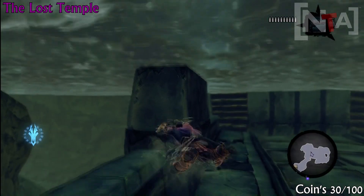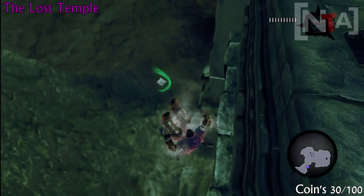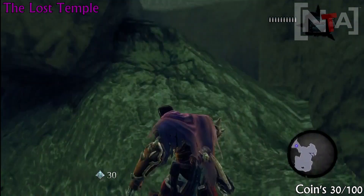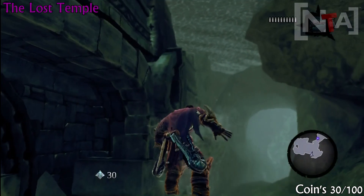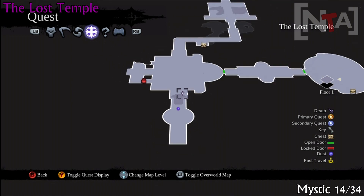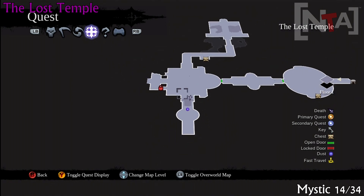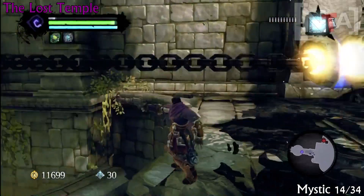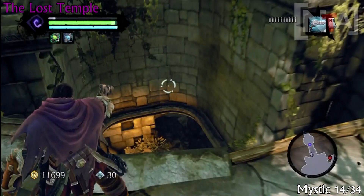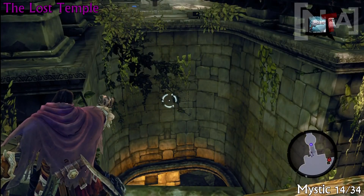You'll see the coin glimmering inside or under the water — jump in the water and grab it. Okay, mystic number 14. This is the only way you can proceed — after you get the golem, you have to attach the chain and whatever. The mystic is right below, right there.